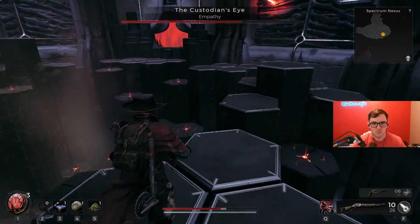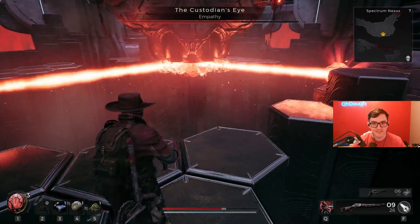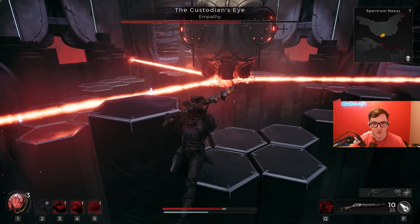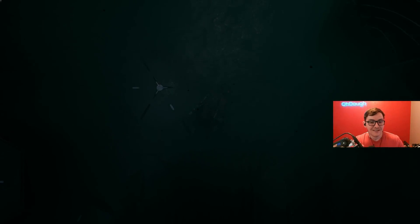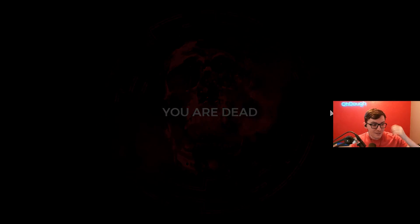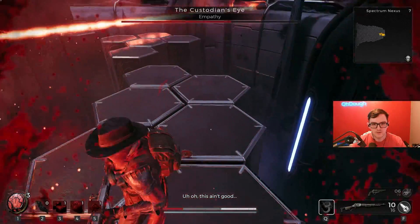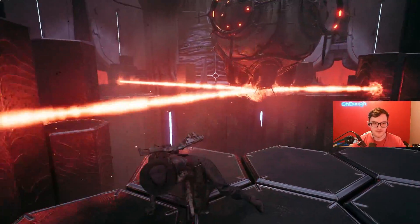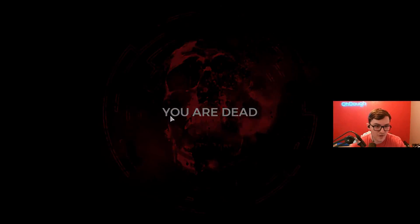What the fuck is that? No, no, dude, what even is that? If you have the evade trait where you roll too far, you just die. How do you dodge this? Okay, well, it's probably pretty easy — I just was in a weird spot. It's so weird.